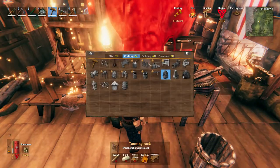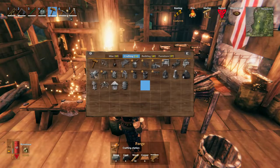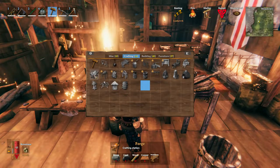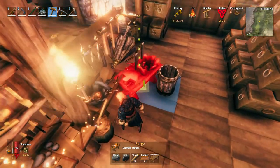It takes four stones, four coal — last episode I kept calling it charcoal but I meant coal — anyway, forge takes four stones, four coals, ten woods, and six copper in order to make it. Use your crafting hammer to construct it.